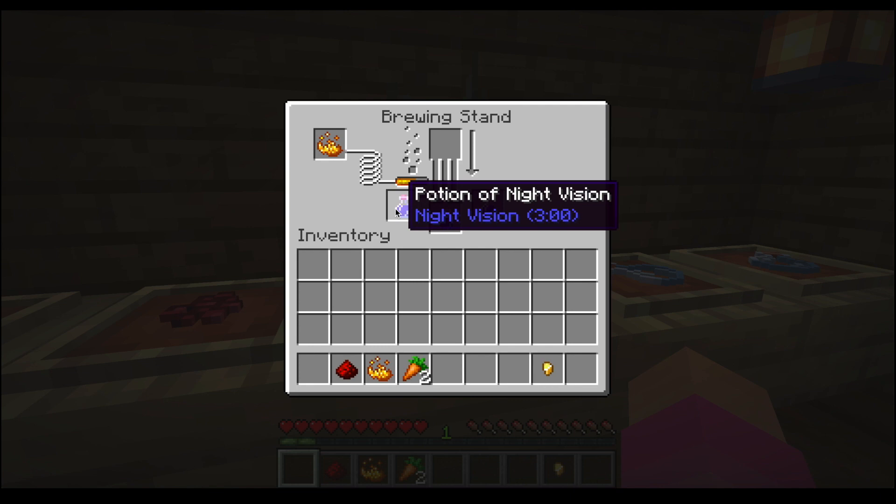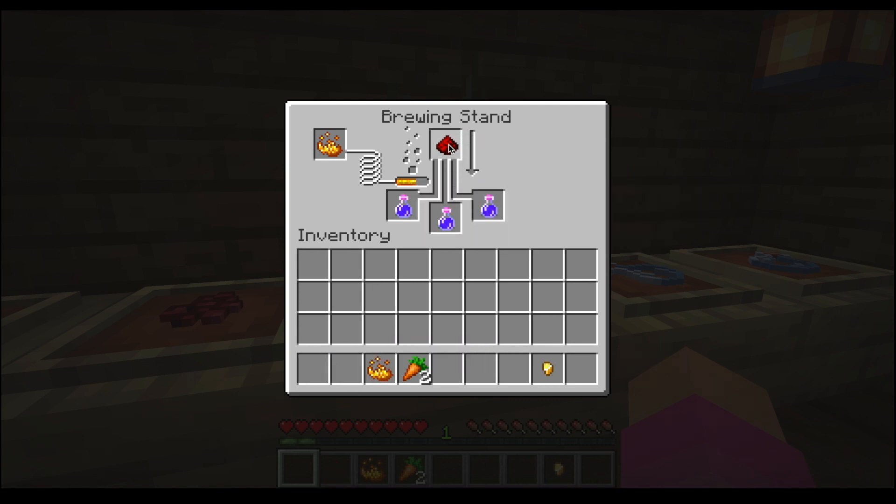Our Potion of Night Vision is ready for nine minutes. If you want to extend the duration, you can add redstone dust. Let's wait for it to brew.